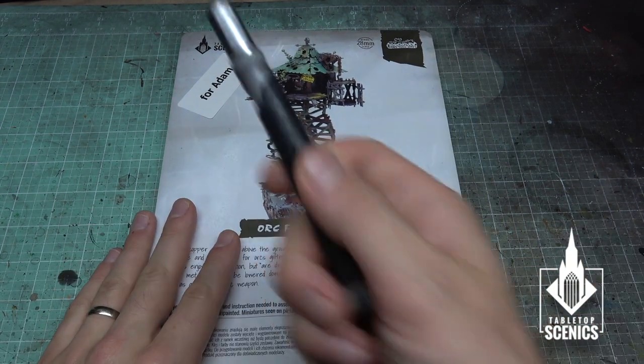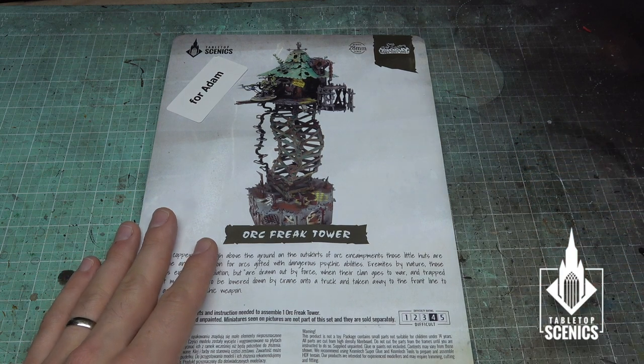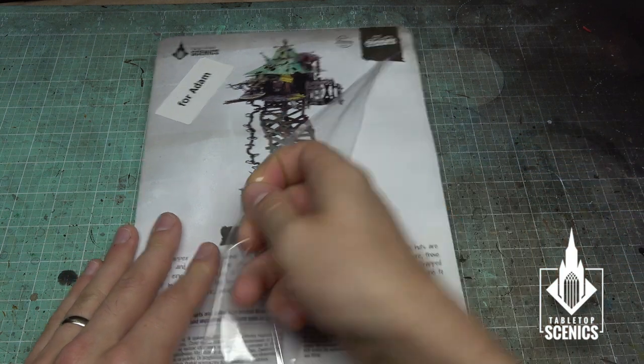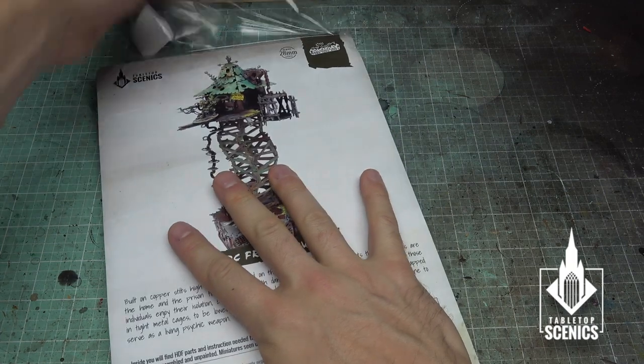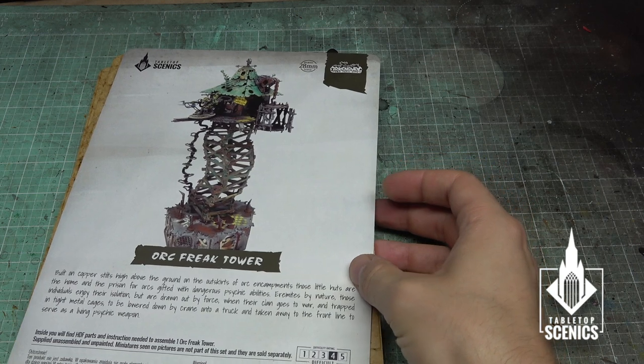Rule number one with MDF kits: always cut it open on the side with your hobby knife so that you don't put a big knife gouge in your nice MDF kit.